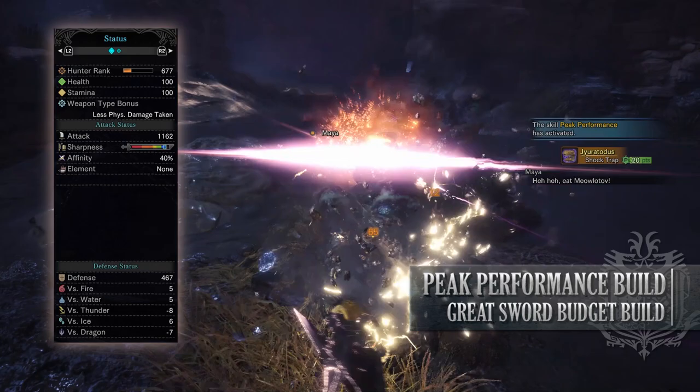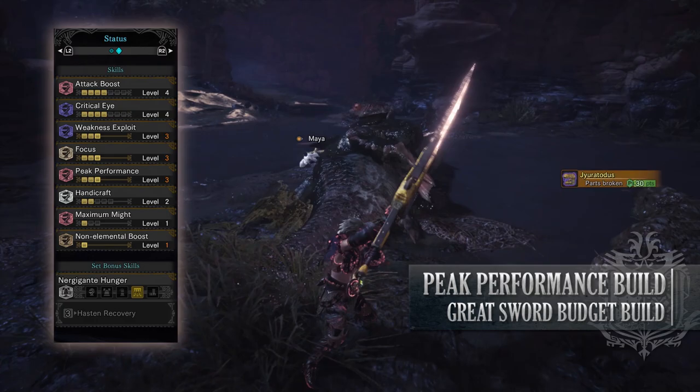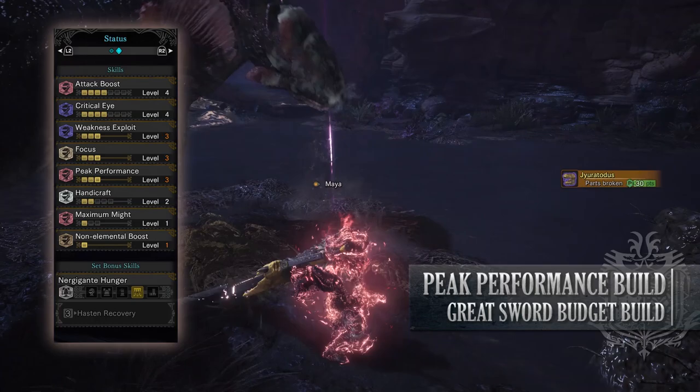As for your skills, you'll have Attack Boost level 4, Critical Eye level 4, Weakness Exploit level 3, Focus level 3 — Focus is good for the Greatsword as it reduces the amount of time needed to charge up your weapon during your charge attacks — Peak Performance level 3, Handicraft level 2, Maximum Might level 1, and Non-Elemental Boost level 1. So as you can see, it is a fairly straightforward DPS build utilising the Peak Performance skill to try to boost our attack even more.